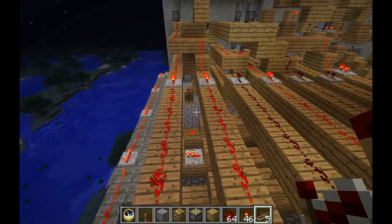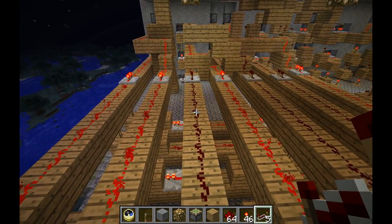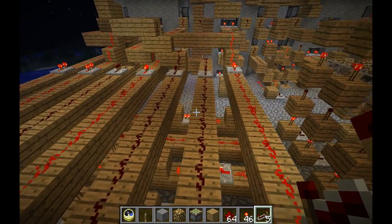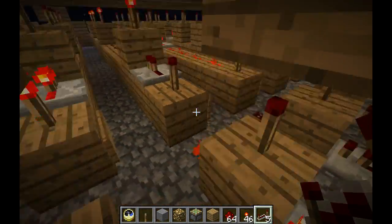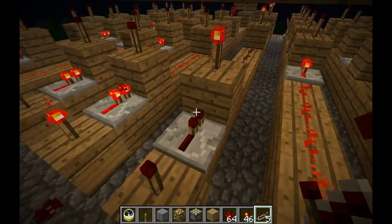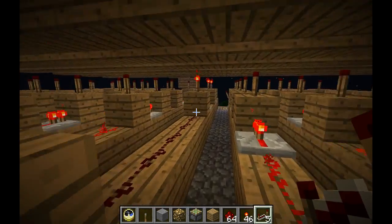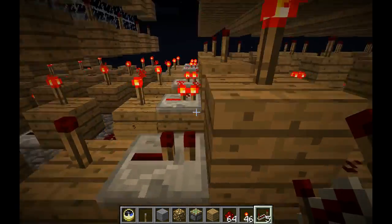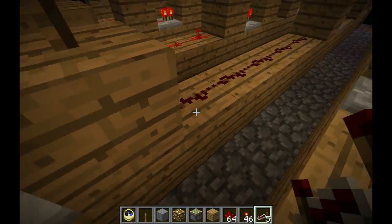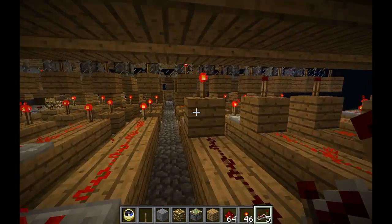So this is basically the rightmost, then bottom, middle, top, and leftmost segments. Basically down here, the row corresponding to the current number gets unpowered, which means its torches turn on. You can see I use a repeater and a torch so that the torch shuts off but the signal is propagated down — the torch comes on.